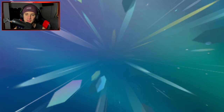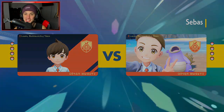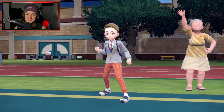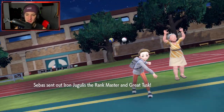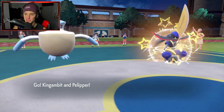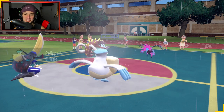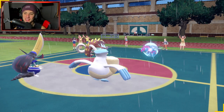Considering that first match — we played a little iffy, made a few bad calls and ended up losing. I want to grab you guys a win. Iron Treads did pretty good though — it hasn't died yet, it survived the last battle. We're going to try to keep it alive by winning this battle. It's going to be Iron Jugulus and Great Tusk leading — and there's that weird camera angle the game still hasn't fixed. Ridiculous! Someone make a petition to fix Scarlet and Violet.